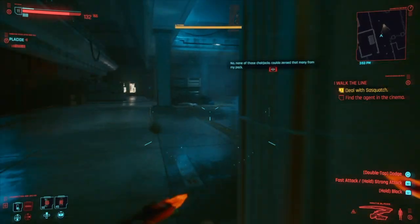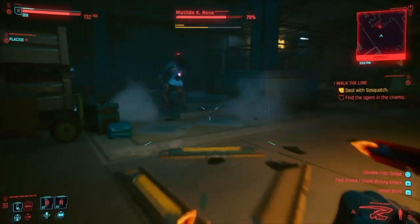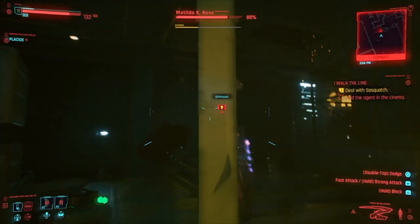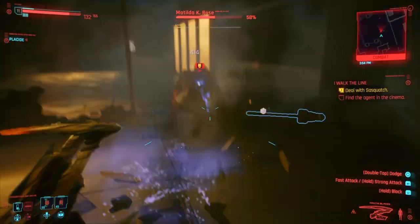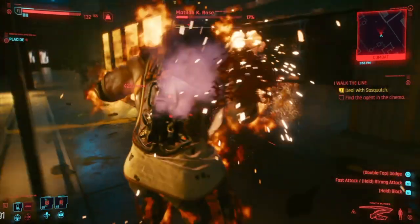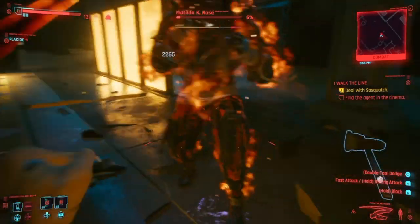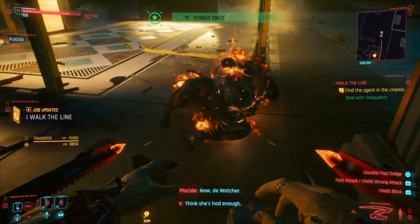Shoot her in the back — she takes most of the damage from the rear. There will be a cutscene where she catches up and you can't do much about it. Long story short: do not kill the boss, just damage her. She has a bounty on her head. Damage her until she's almost dead — watch her and stop once she's had enough.